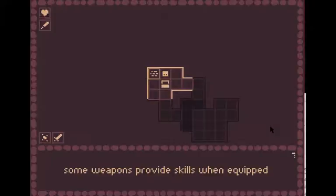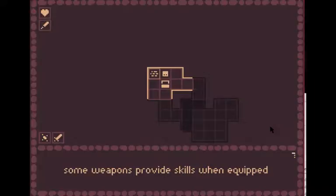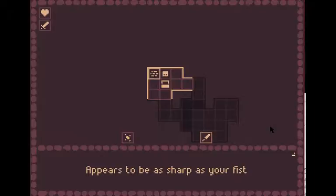Why can't I pass? Can I check the description of the item I have equipped currently? Okay, not sure.